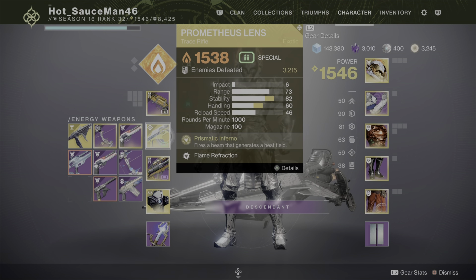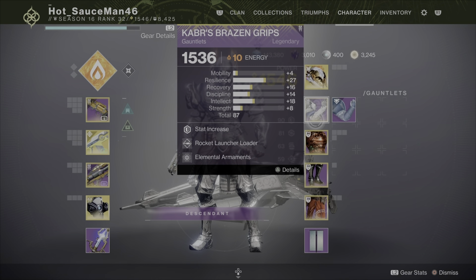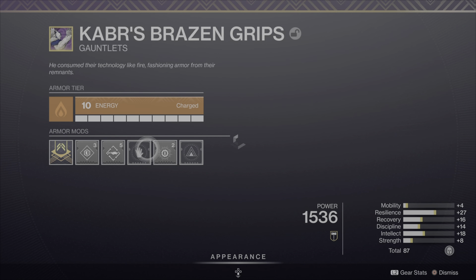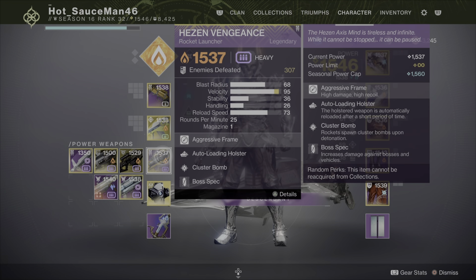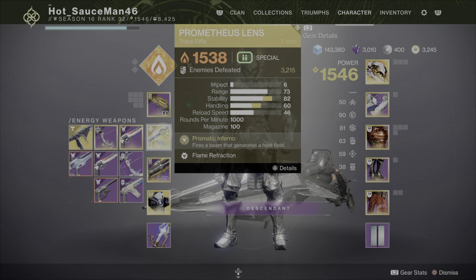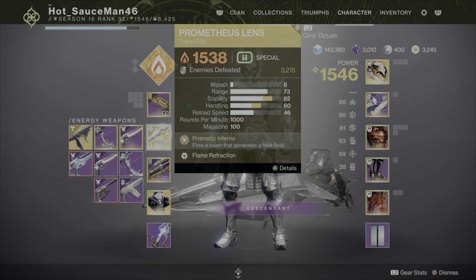I really like using Prometheus Lens for this — it makes Prometheus shine. I have Elemental Armaments here. The Rocket Launcher Loader isn't necessary; you literally don't have to reload ever. For my Hezen Vengeance, I have Autoloading and Cluster Bomb, and also Boss Spec on there. With Prometheus Lens, I do have the Catalyst done.